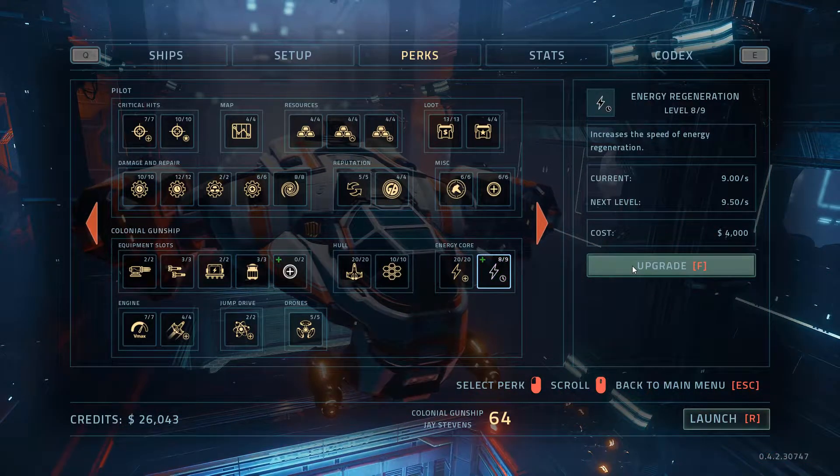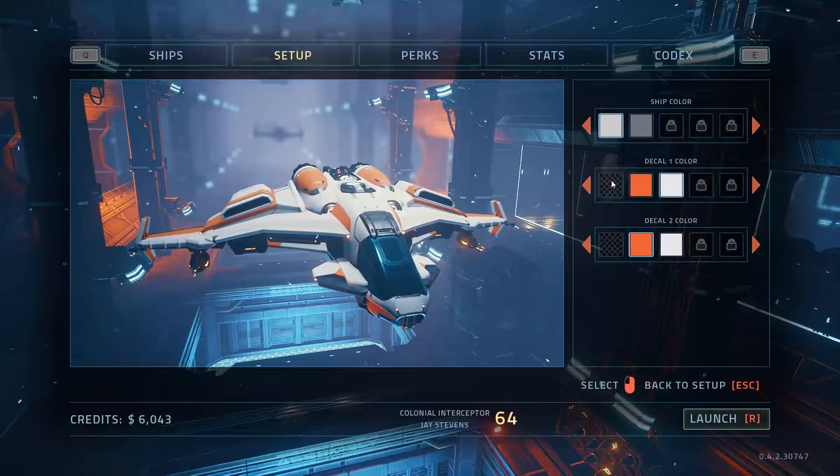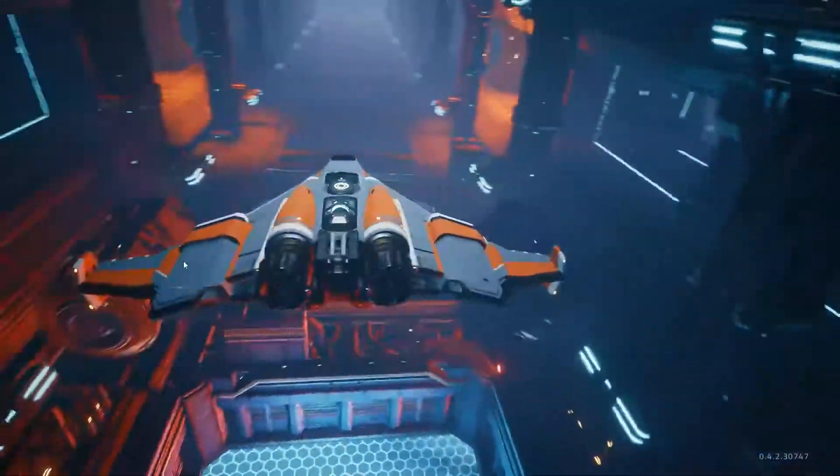The Gunship gained two additional perk levels and energy regeneration. Ships have a very limited selection of colors to start with, but more can be unlocked like blueprints during the run.